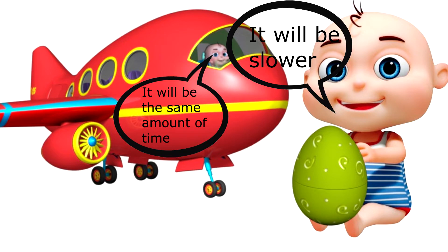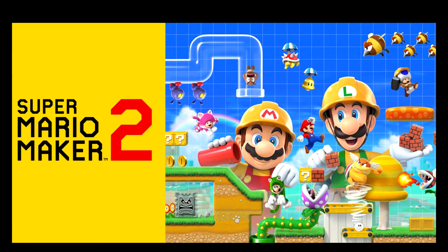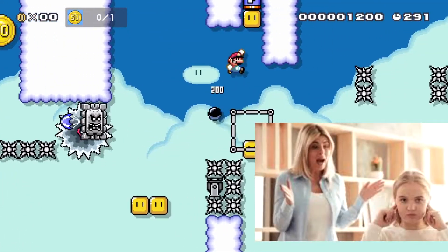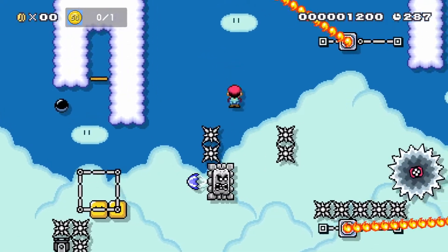Now all this talk about airplanes and velocities and wind is fine and all, but it is really boring. If you are here for the boring part, go ahead and skip to this point in the video. I'm gonna do the smart thing and turn it into a language we can all understand: Super Mario Maker 2, baby! The game we've all been yelled at by our mom to stop playing and do our homework. Well, look at me now mom — I'm giving everyone an education using Mario Maker and I'm getting money for it.